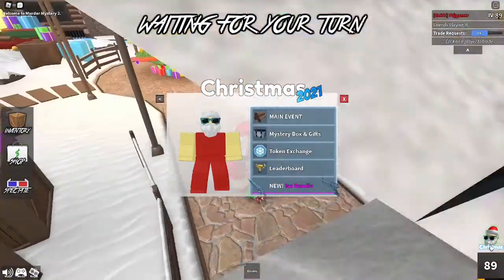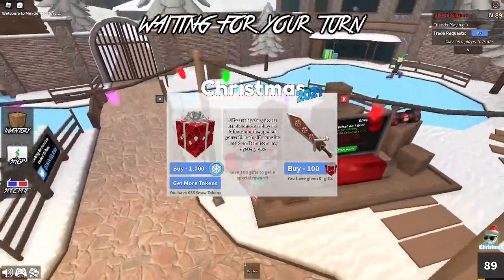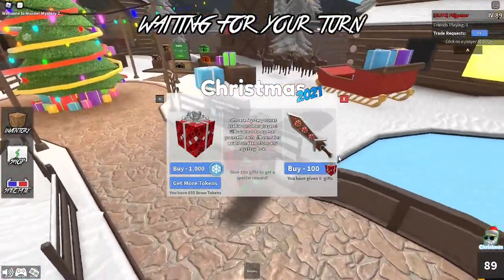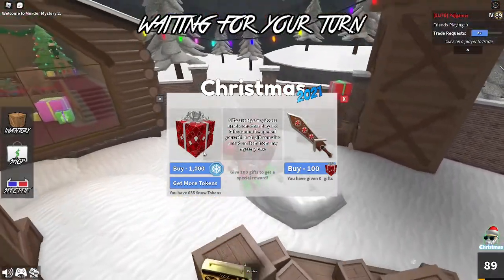So if we click the little Christmas event area, we click 'Mystery Box and Gifts', you want to click on 'Gifting Center', and here is the swirly blade. It is a gingerbread house knife — it's really, really cool.